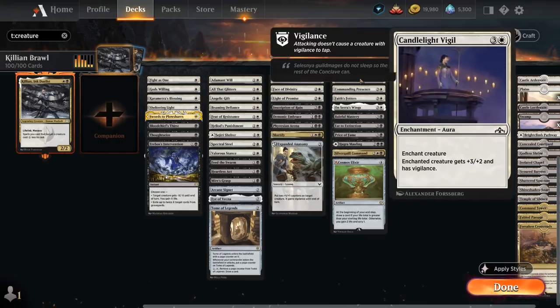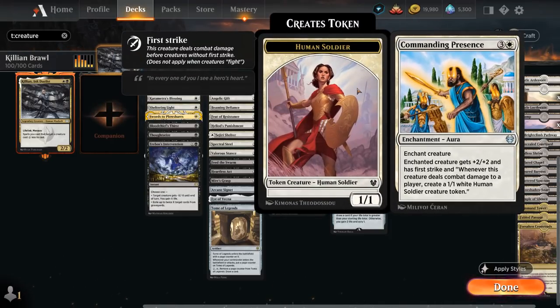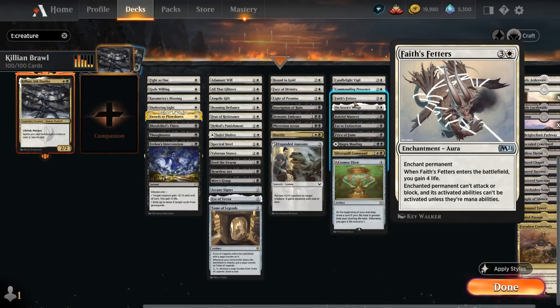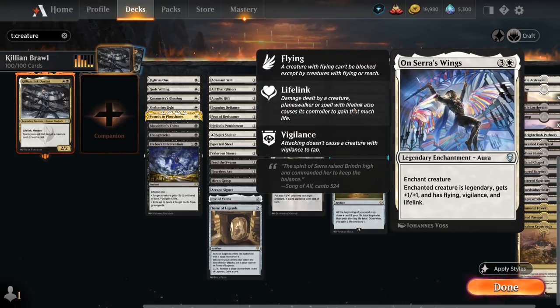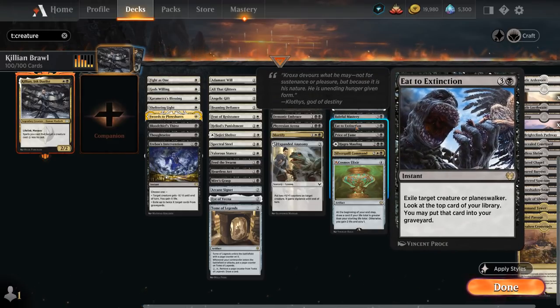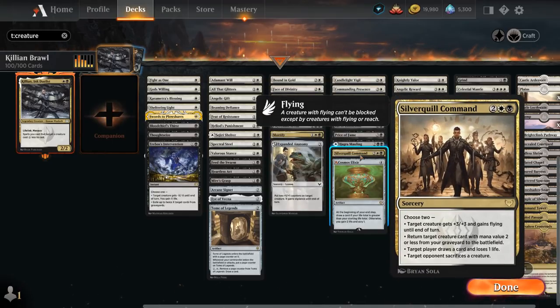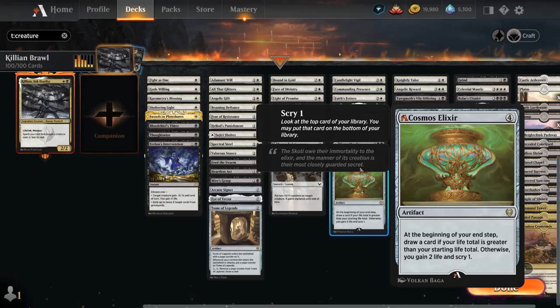Moving to bigger enchantments: Candlelight Vigil gives plus three plus two and vigilance for just two mana with Killian. Commanding Presence gives plus two plus two and first strike, and if our creature connects we make a 1/1 token. Fate's Feathers is another removal spell that also gains four life when it enters. On Sara's Wings gives plus one plus one, flying, vigilance and lifelink. Baleful Mastery can exile a creature or planeswalker. Eye to Extinction does the same and lets us look at the top card. Price of Fame destroys a creature and lets us surveil two. Hagar Mauling can be a land or removal. Silverquill Command is flexible — targeting a creature gives plus three plus three and flying with the Killian discount, and we can also make the opponent sacrifice a creature, draw a card, or return a creature from our graveyard. Cosmos Elixir now also scries one in addition to gaining two life, and primarily serves as a card-draw engine.